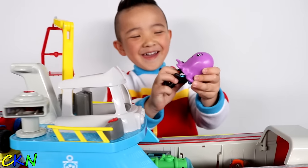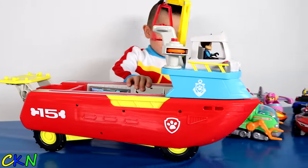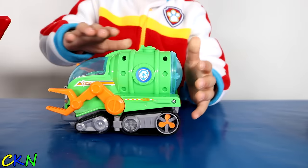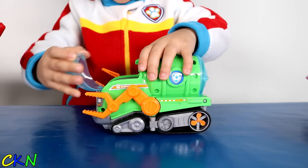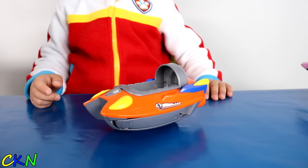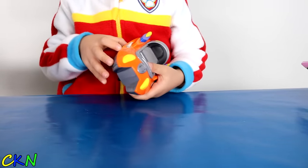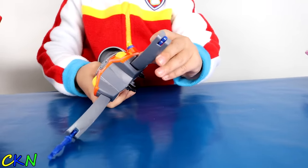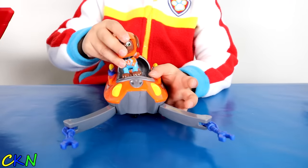It's home time! This is Rocky Sea Patrol. You can move this and you can put some stuff in here. Put Rocky in. There you go Rocky. This is Zuma Sea Patrol. And you can open these two sides, like that. There you go Zuma.